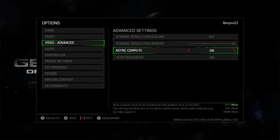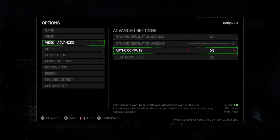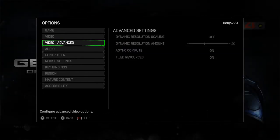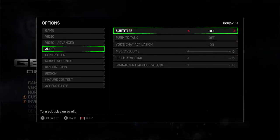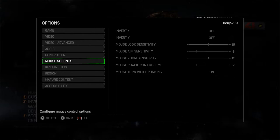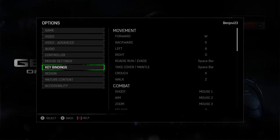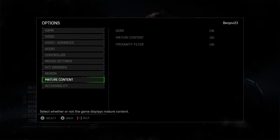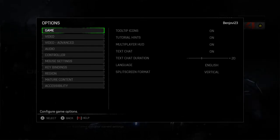My graphics card is a DX12-capable card with async compute enabled. Without getting into too much detail, async compute involves a very different pipeline processing approach between AMD and NVIDIA — I'll leave that for another time. Tab resources are also on. Audio settings give you options for subtitles, push-to-talk, voice activation, music, and effects. There are also controller settings and mouse and key binding settings, which gives you the flexibility to use keyboard and mouse.